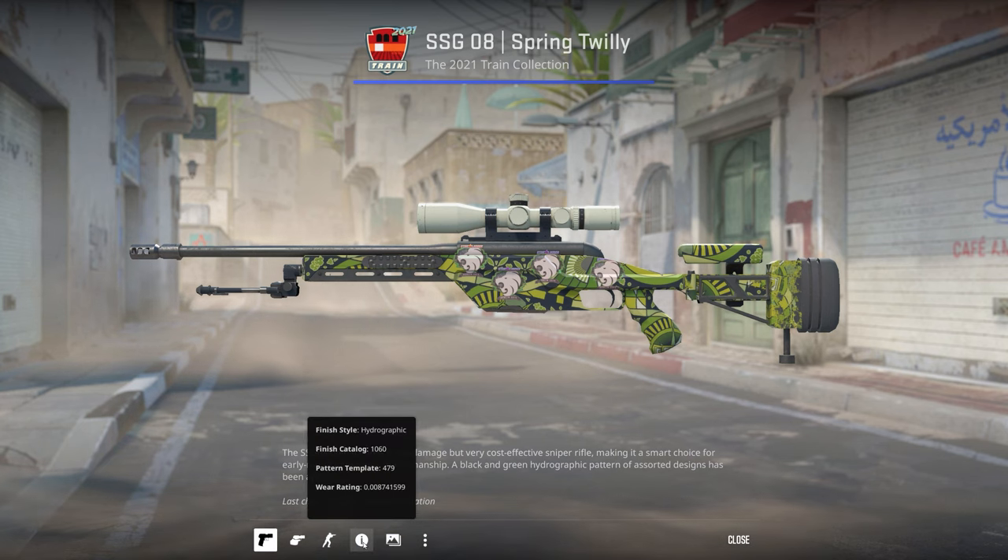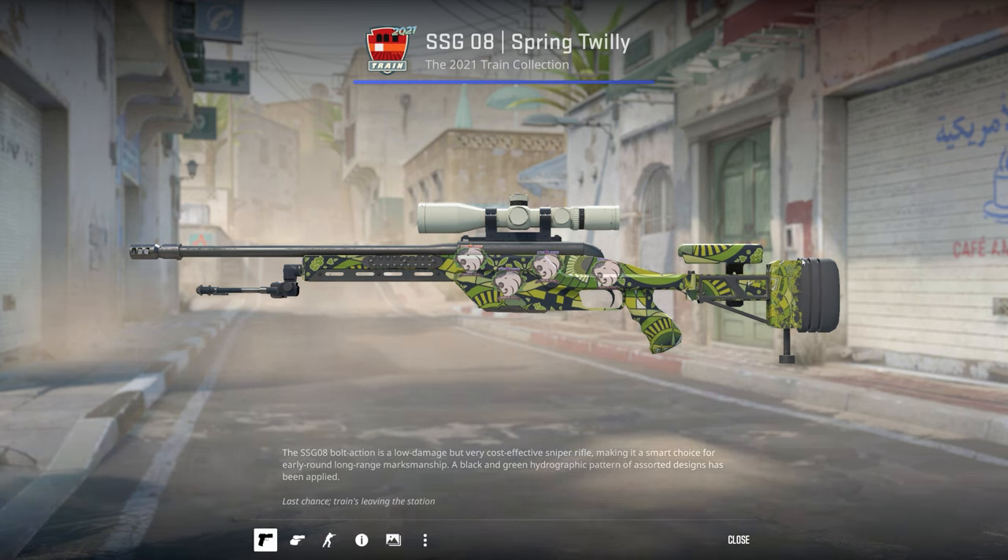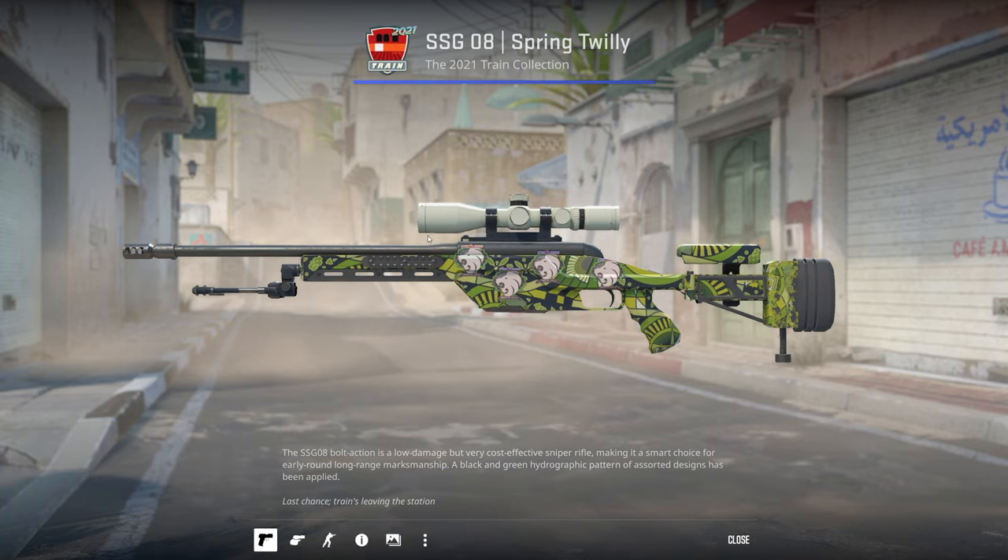The Factory New Scout Spring Twilight — I got it at a really low float and these North Berlin holos look really nice on this weapon.